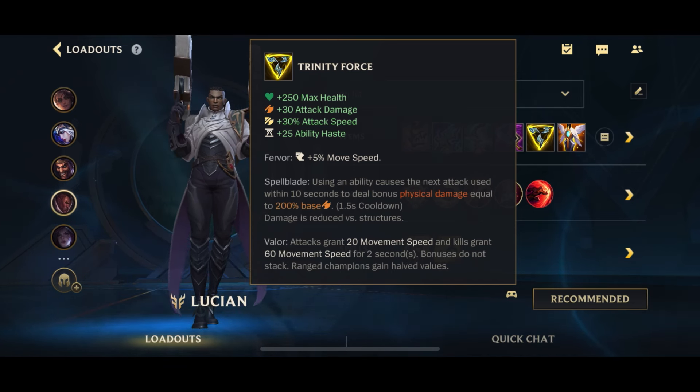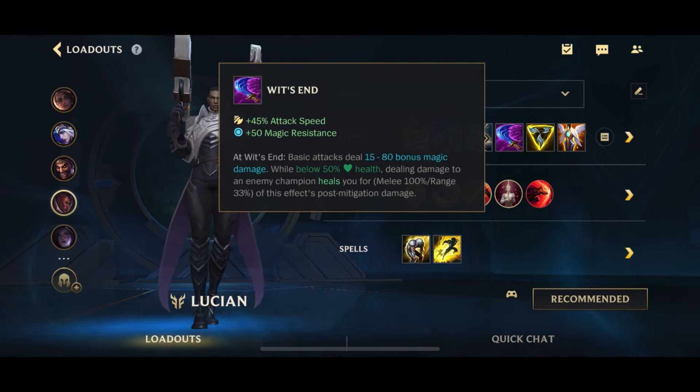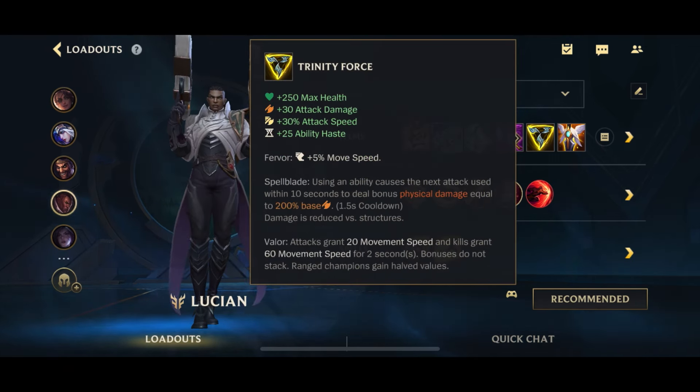Then we have Triforce, a very well-rounded item that gives you health, AD, attack speed, ability haste, and most importantly the Spellblade passive. Since you're attacking in between spell casts, each attack applies the on-hit from BORK, Terminus, Wit's End, and the Spellblade from Triforce.